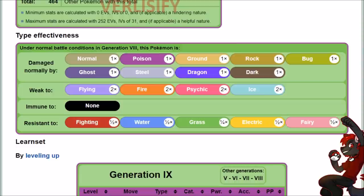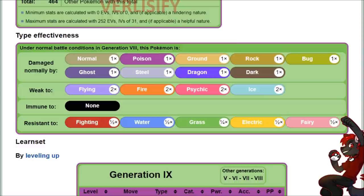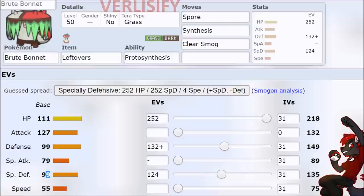You do pick up a good amount of resistances, but when we compare that to Amoongus, Amoongus gets the good resistances and then not too bad on the weaknesses. Flying is kind of common, kind of not really though. Fire is mostly non-stab hits. Psychic is not very common. Ice is kind of a threat, but Amoongus just absorbs everything, and that's kind of what Amoongus' goal is.